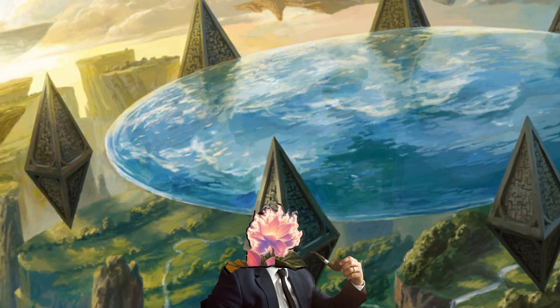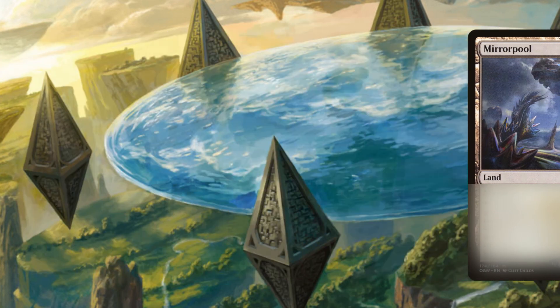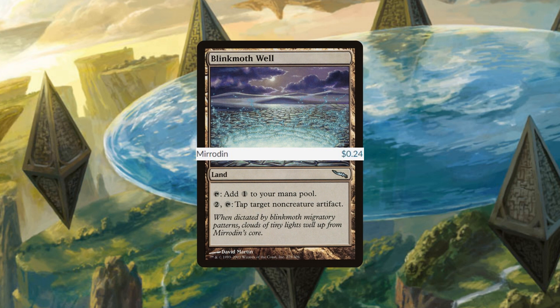What's good guys, it's Nyx Lotus. Here are five obscure powerful lands to run in Commander. Up first we've got Blink Moth Well, coming in at 24 cents.